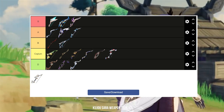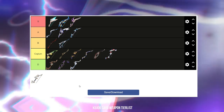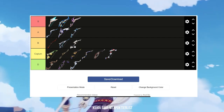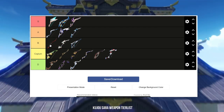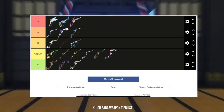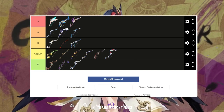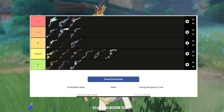Last but not least, we have the Favonius Warbow. Despite having very low base attack, it has very high energy recharge of 61%. As energy recharge is an important stat for Kujou Sara — especially if you plan to pair her with the Emblem of Severed Fate set — this is very valuable. The Favonius Warbow also has a passive that generates energy for the entire team when it crits, which is perfect for a sub DPS. I would say this bow deserves to be in B tier.